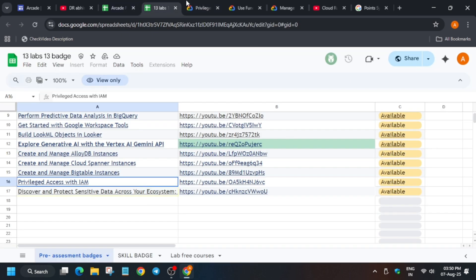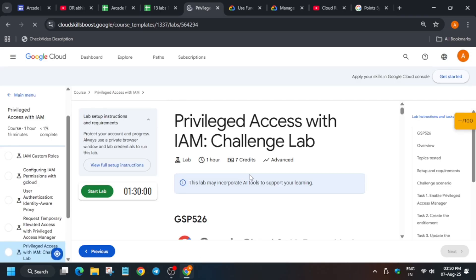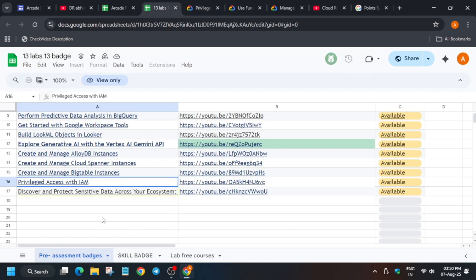You have to just click on 'Start Challenge.' When you click it, you will be redirected to the challenge lab. You then complete that challenge lab, and once you complete it, all the badges mentioned will be yours — you don't have to complete any other lab. In most cases, 99% of the pre-assessment badges only require completing one challenge lab.